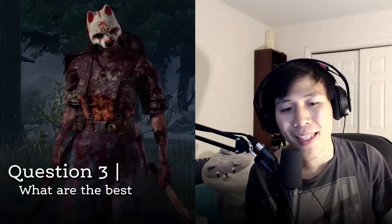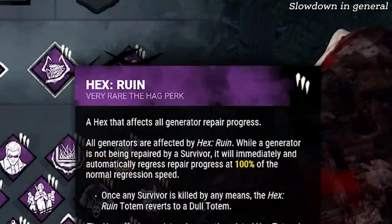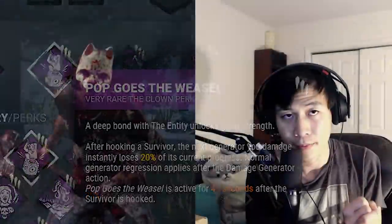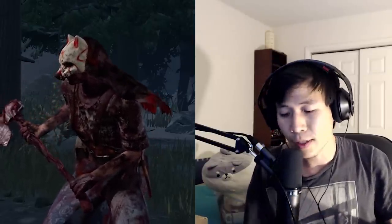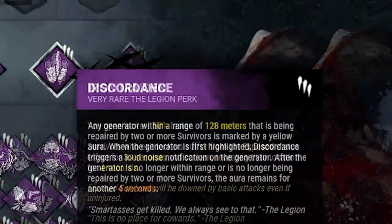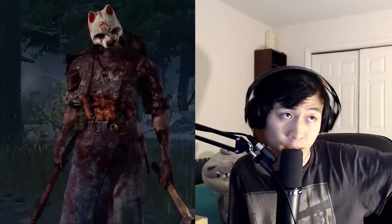What are the best perks to run on Huntress? As I mentioned in my guide, gen slowdown is usually the strongest on any killer — No Way Out, Corrupt Intervention, Ruin/Undying, Pain Resonance. That's if you're playing for kills. But if you're playing Huntress with a very crossmappy playstyle, I'd recommend Barbecue and Chili, Bitter Murmur, Iron Maiden, and Discordance. If you're really having trouble with kills, maybe throw in one gen slowdown.